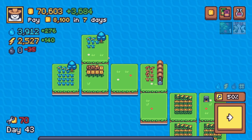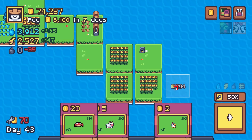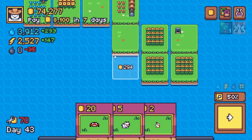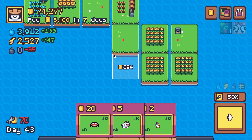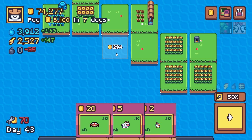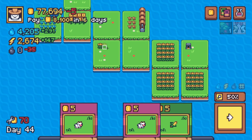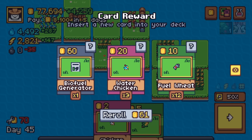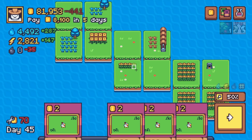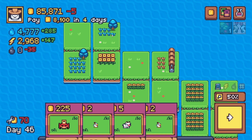I did a video not too long ago featuring Chicken in the Corn. I think this is taking that to the next level because you add another strong element to the capabilities of the chicken — the synergy with the crab. Who would have thought crabs and chickens synergize together? Well, they do in the realm of TerraCards, and we're going to be playing around with that today.